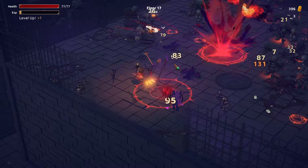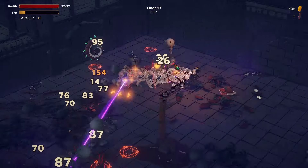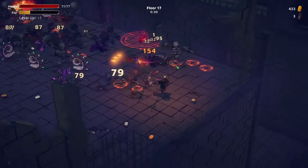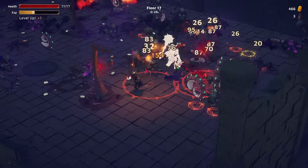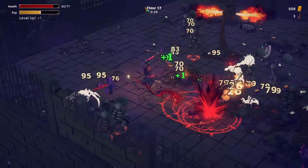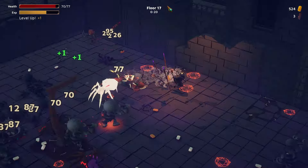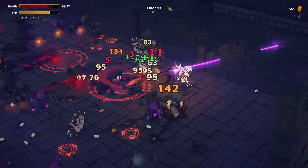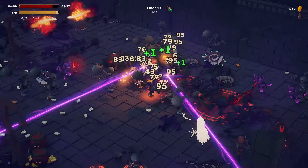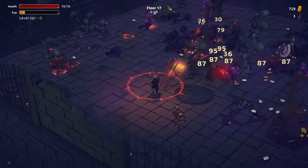I have a feeling that our fire staffs are pretty much our weakest weapons. Because all the melee weapons trigger in melee range — but they also have good bonuses. The fire staffs hit multiple enemies, so that's pretty good. But they don't really do a whole lot of damage.